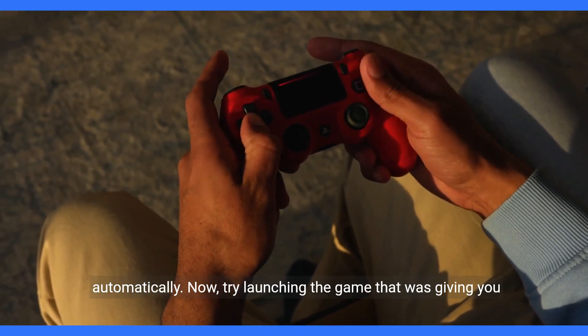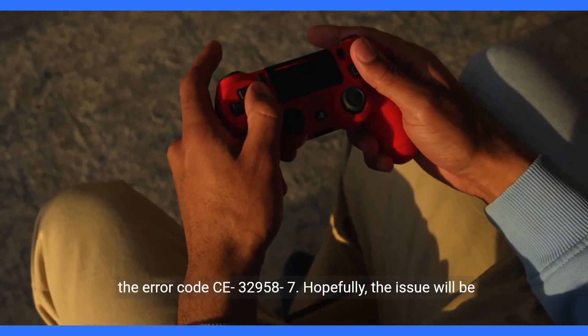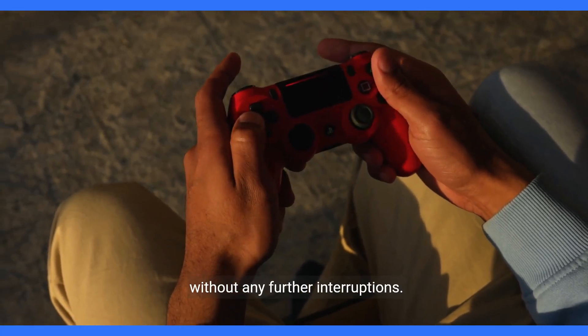Now try launching the game that was giving you the error code CE-32958-7. Hopefully, the issue will be resolved and you'll be able to enjoy your gaming experience without any further interruptions.